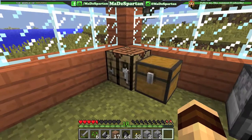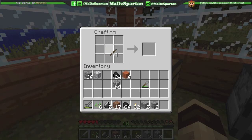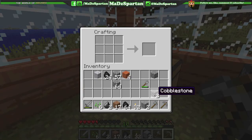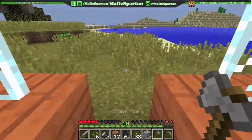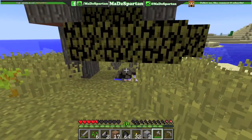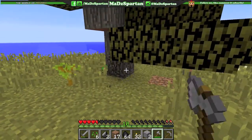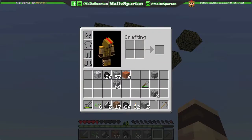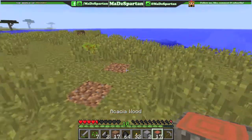Let me craft an axe real quick. This is what happens with the Vein Miner mod with an axe — let's make a pickaxe too for mining. When you mine it does take away durability based on how much you mine with it. Watch what happens if you hit the bottom of a tree with an axe — boom! All the wood is gone. And if you hit the tree — see, my axe broke because it actually had to break all that wood.